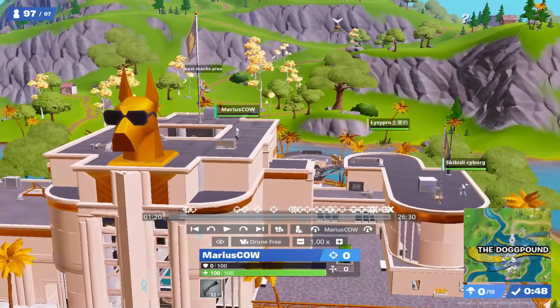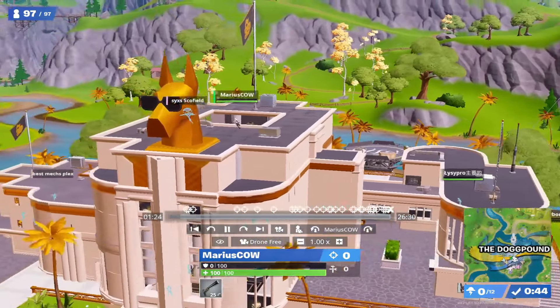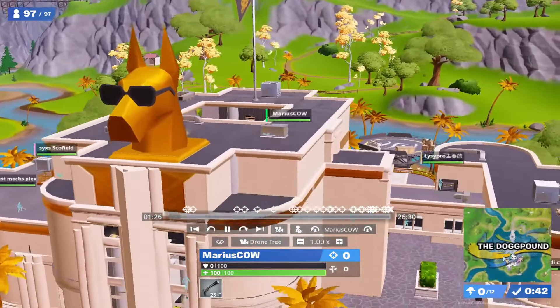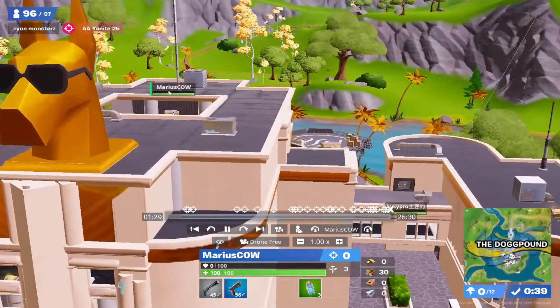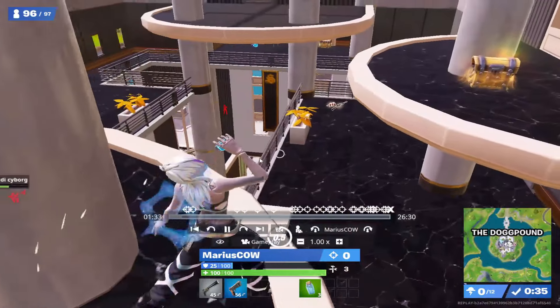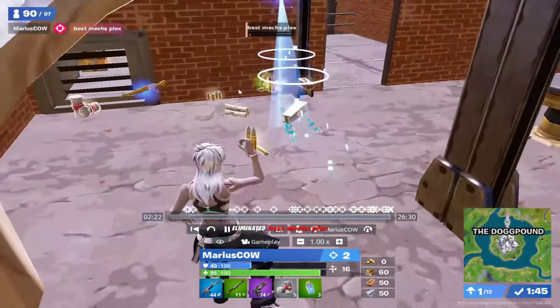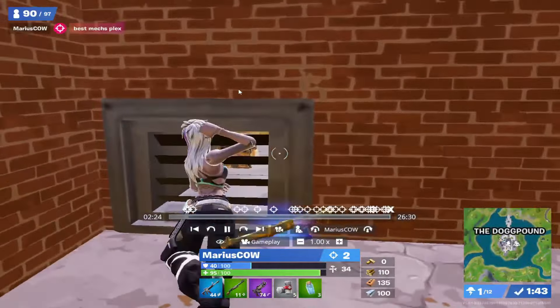Marius has the best drop — he is the first player to land, and immediately he can look to deal damage onto his opponent, just from using a drop map. Marius is at the Dog Pound here, so he knows he's likely to be contested by pretty good players and has to end fights quickly. For the first three kills off spawn, Marius just catches players off guard, so there's nothing notable to look at there.